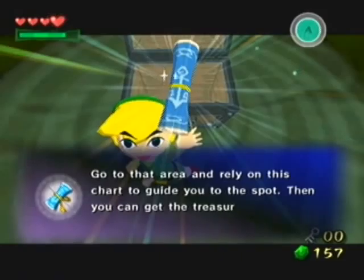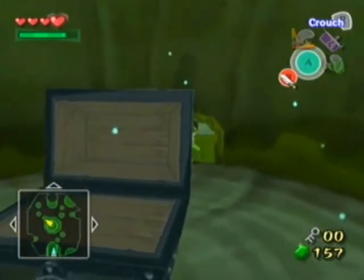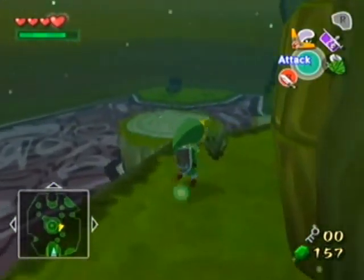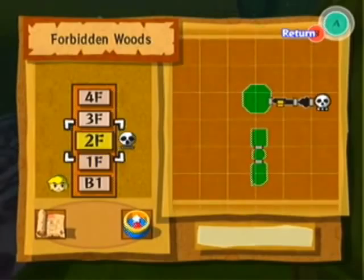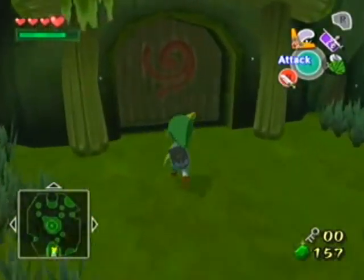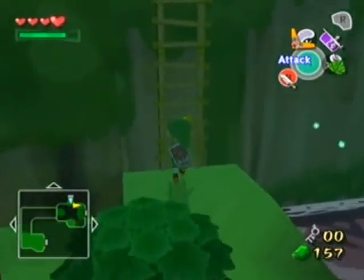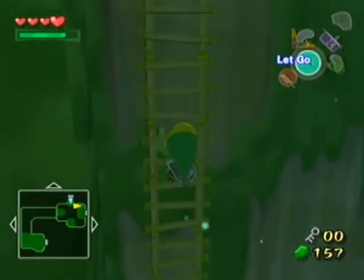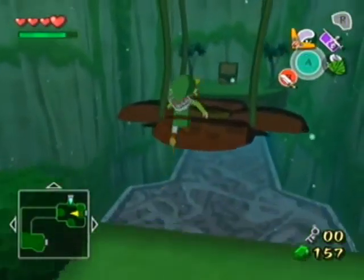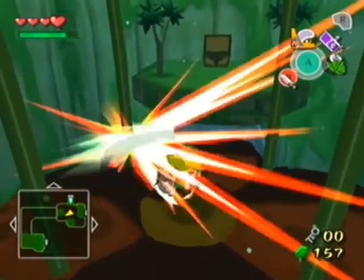One thing that's kind of annoying is not only do you have to scroll through this text every time you get a treasure chart, but you can't open the treasure charts in the dungeons because you can't access them via your chart — when you try to, it shows you the dungeon map instead, which is convenient. There's the boss, by the way — we'll be working over there shortly. When you get out of the dungeon you forget you have the treasure charts, so it's this weird thing. Just look at the mossy ladder and admire it.